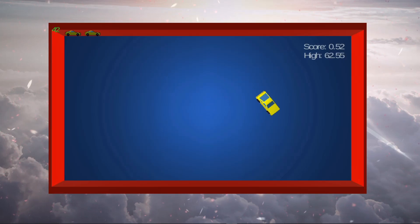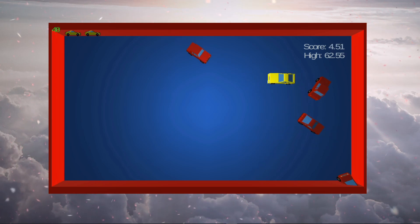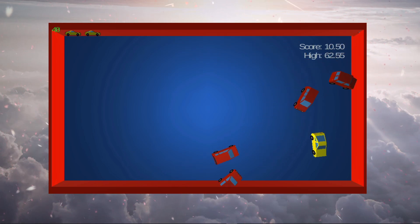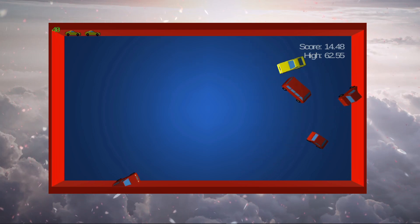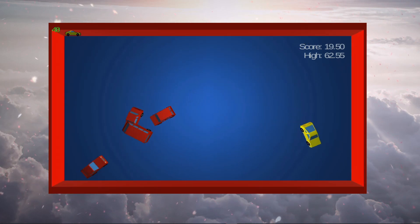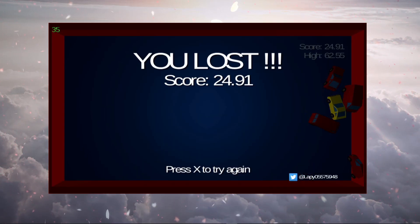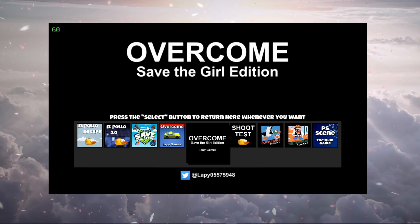I found out that if I stayed on one side I'd be good to go, because all the cars are basically going towards you wherever you are on the map. You see how all the cars are just flocking my way? If you're moving around it seems random, but it actually isn't. I feel like this game would be easy to beat just by sticking to one side. Let's press Select — Overcome Save the Girl Edition, huh? Interesting.